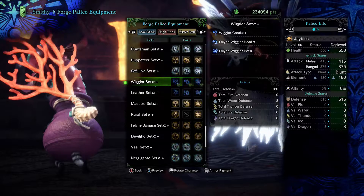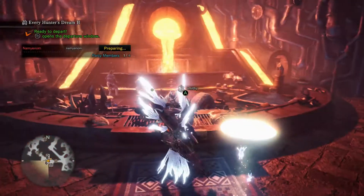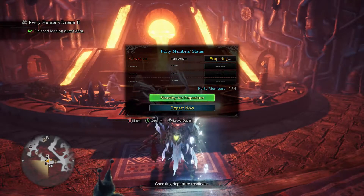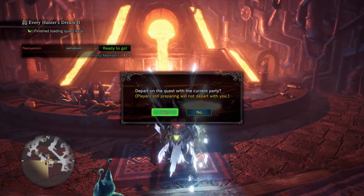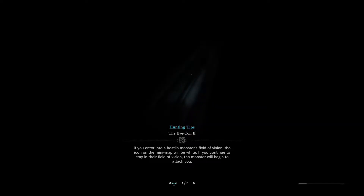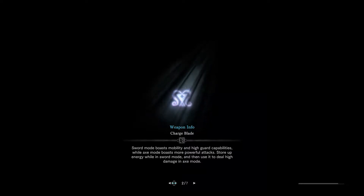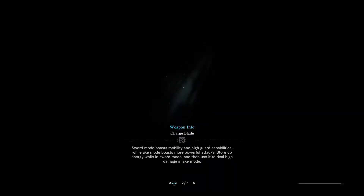So this quest is a Master Rank Coral Pukei-Pukei in the Coal Highlands. It requires Master Rank 6 — not a real high barrier for entry. It's considered a two-star quest, so it's right there along with the beginning quests. Pretty good Palico armor if you're at that point. It's quirky and looks interesting, so it would be worth picking up.